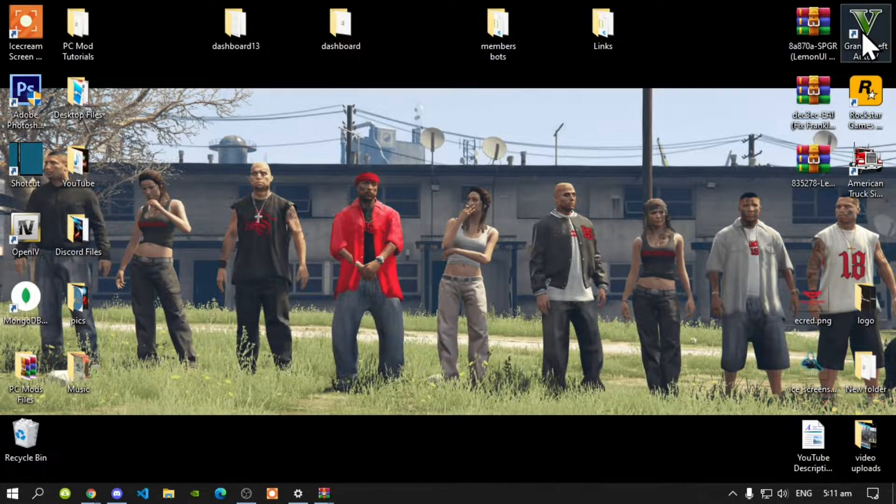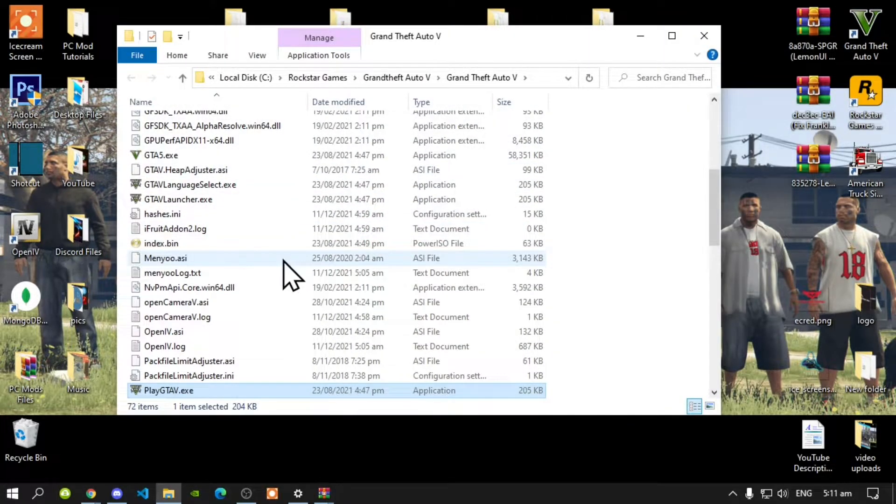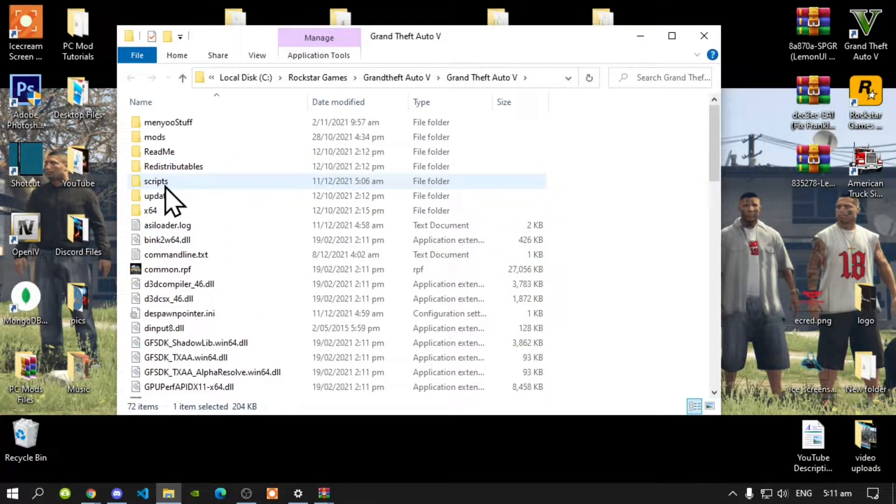Go to your GTA V game, hover over it, right-click, and open file location. Next, go to your scripts folder — make sure you spell 'scripts' correctly and that it's all lowercase.